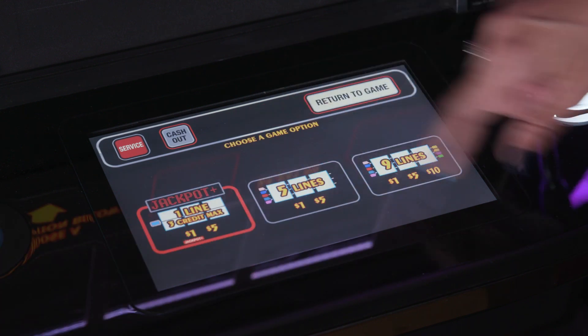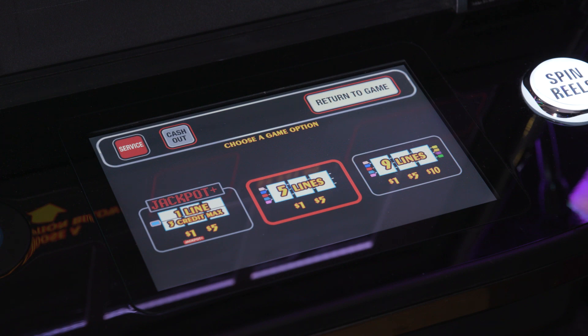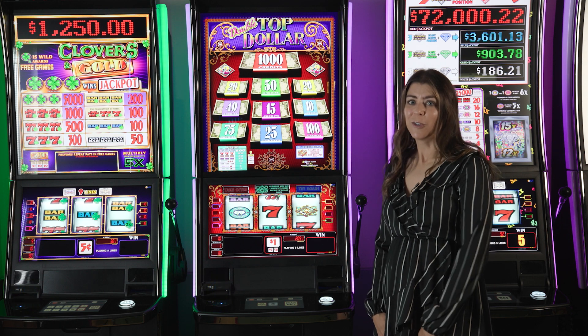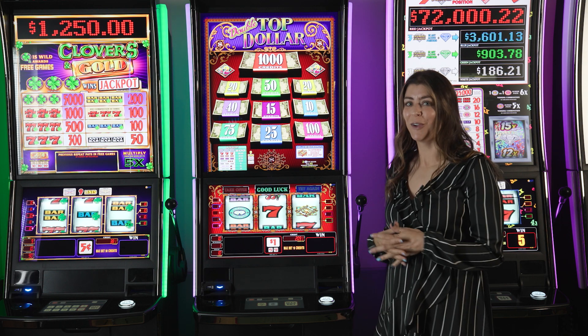They can also choose the five-line or the nine-line. I'll stay over here on the nine-line to show you a few things on the game. First off, I'd love to show you the Double Top Dollar bonus that players are very familiar with.